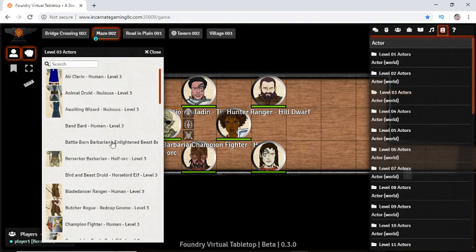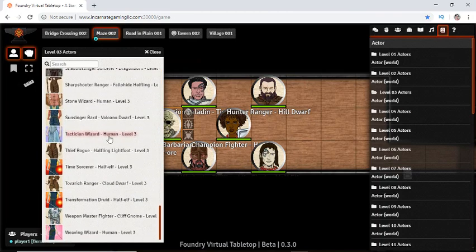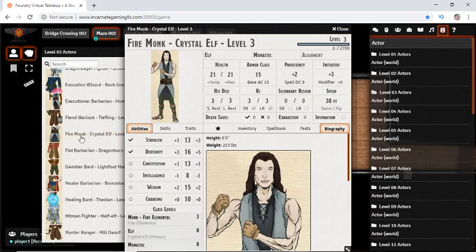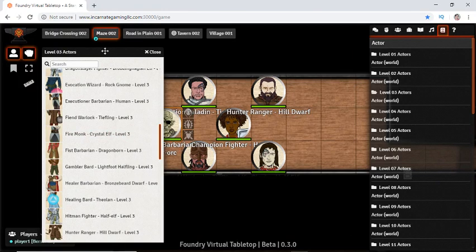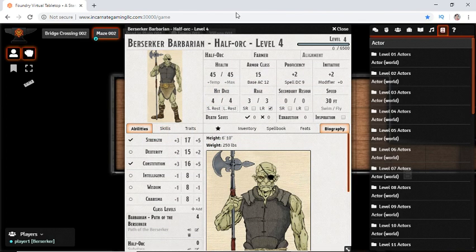Your game master may ask you to go to the compendium, which is this little floppy disk drive over here. In here, any of those folders show any of the 51 different pre-made characters available. You can click into them and read them, but if you right-click there's no drop down — only the game master can actually upload them for you.